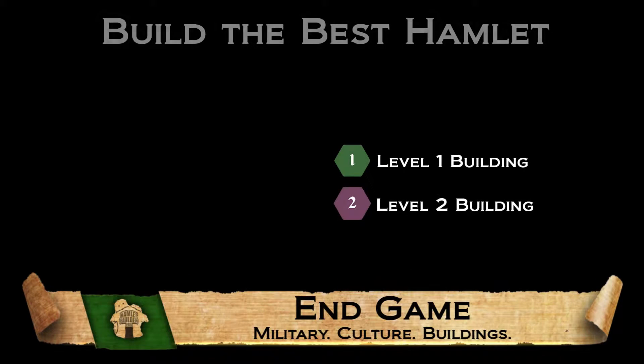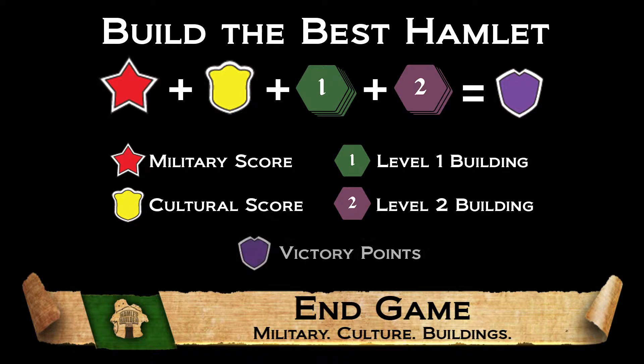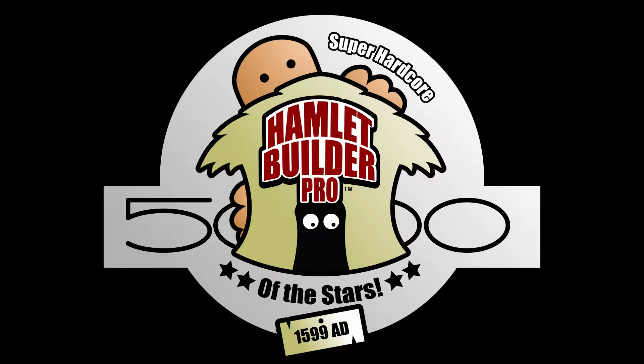This continues for seven rounds. At the end of the seven rounds, the player with the highest sum of military, culture, and building points wins the game. Ties go to the player with the most coins. Will you be a Hamlet Builder Pro? Get your copy today.